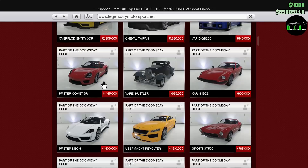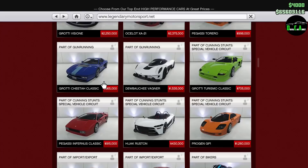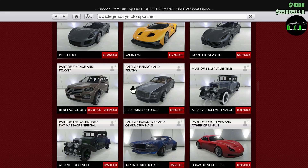If we compare it to the other Enus vehicles, the last Enus we got was the Windsor Drop. There it is - $900,000. That was the last one we got.